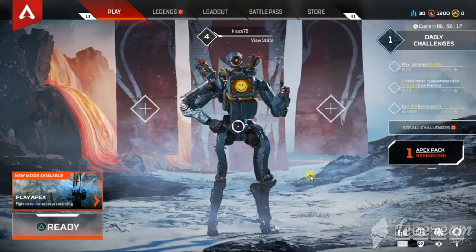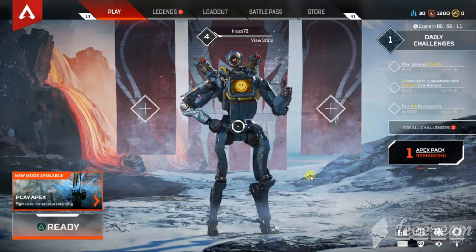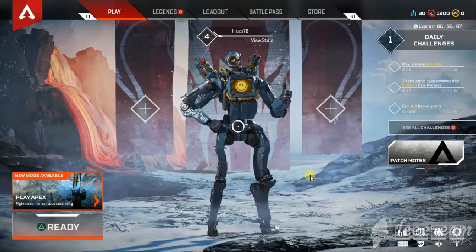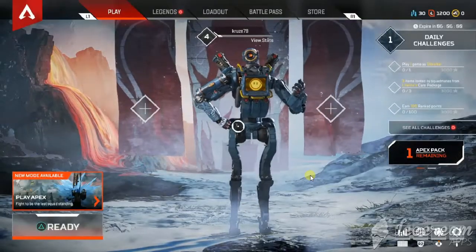Okay guys, so today I'm going to show you how to add friends on Apex on the PS4. As you can see here, if I press right on the left stick on the controller, you can see that I don't have any friends there. So let's go get some friends.